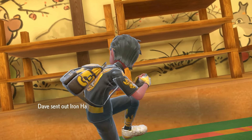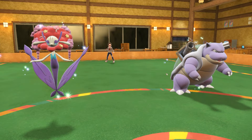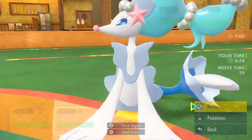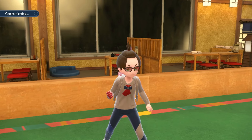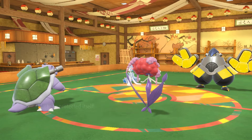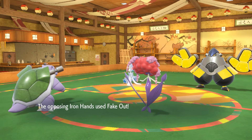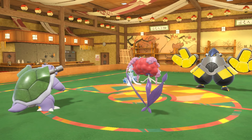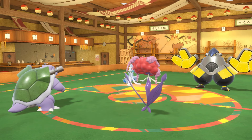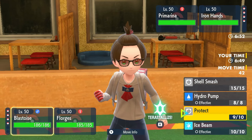What are you leading off with — Iron Hands and Primarina? I could double protect just to stall out the Fake Out turn, and I think I will — let's just stall out that Fake Out turn. If he doesn't go for Fake Out, I'd love to see who he targets — Florges or Blastoise. He does go for Fake Out, then Energy Ball — okay, so he's going for Heavy Slam into Florges, I think.